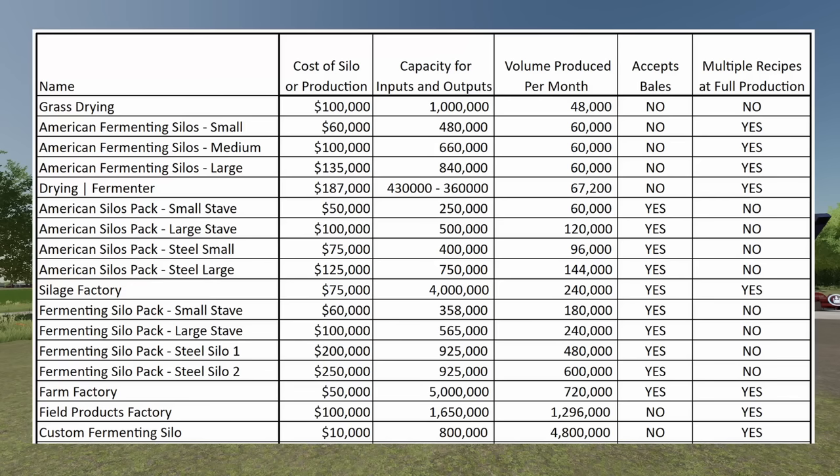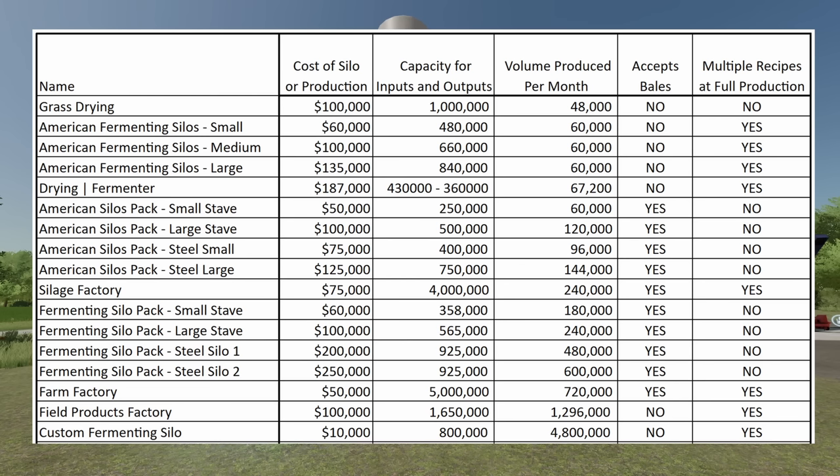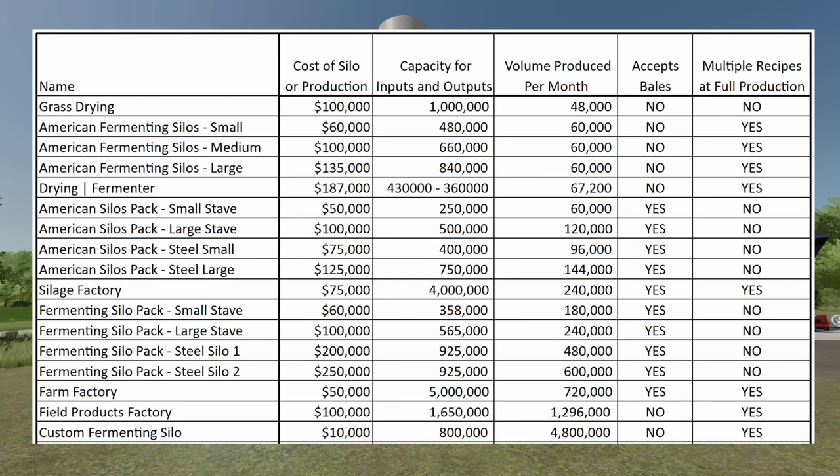Coming in at the cheapest mod to put down is the Custom Fermenting Silo — only $10,000 to place on your farm. Don't let that price fool you, though. Capacity for inputs and outputs: 800,000 liters. The silo on the side holds 800,000 liters of product. And the volume produced per month — are you ready? 4.8 million. Yes, million. That is almost four times the amount of the Field Products Factory. This one might knock the Farm Factory off the top spot.